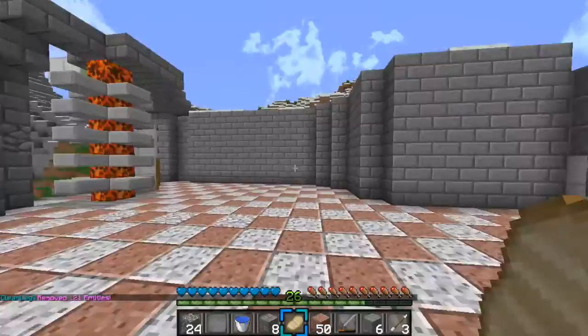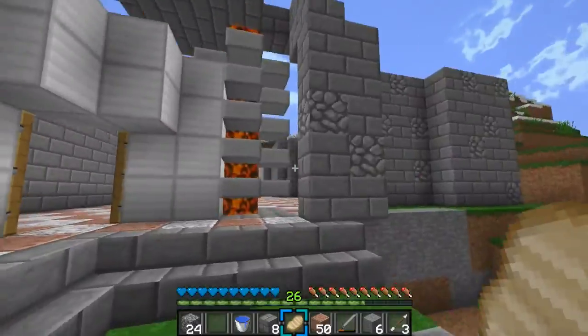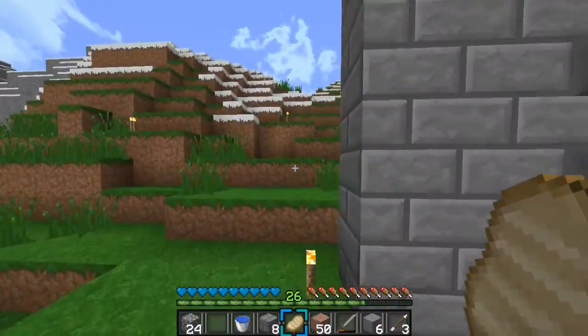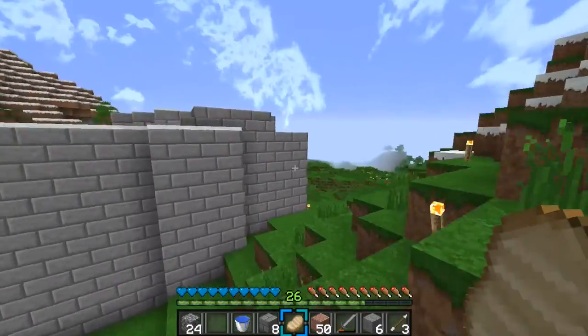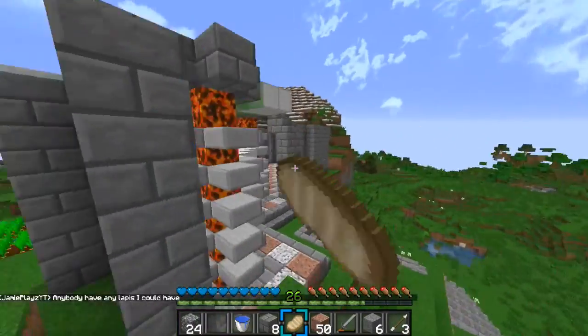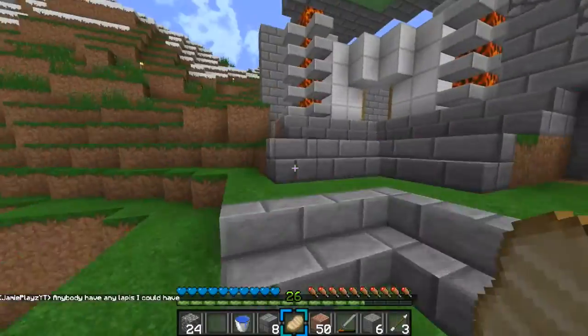That's pretty much all I did on the house today, though it's a lot. So it's not like all I did on the house — it is a ton. If you saw it last episode, go check it out. But it was nothing pretty much before — just the lava pillars and these top stairs and the ladder thing. That was all there was.